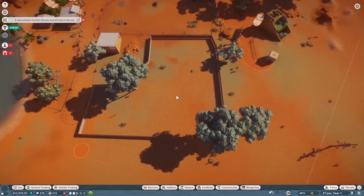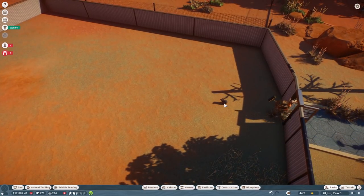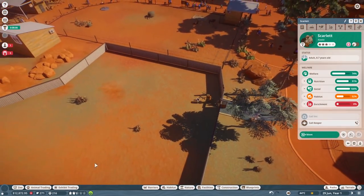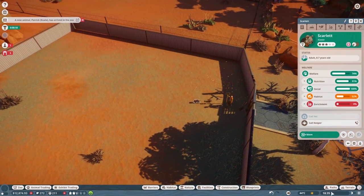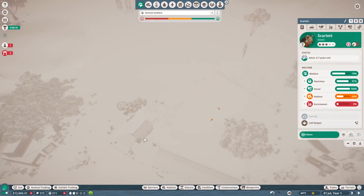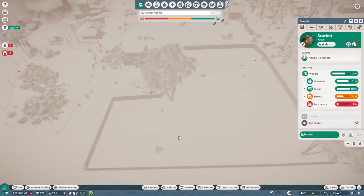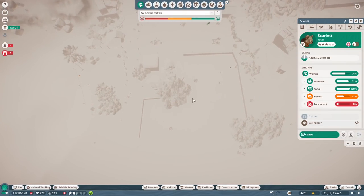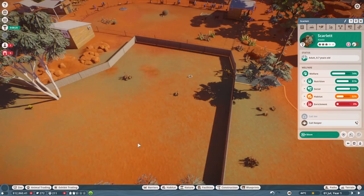All right, looks like Scarlet has arrived. Before we build our path then — that was fast. Let's start working on making our koalas happy. They're definitely not happy, that's for sure. Let's go ahead and pause. And actually, I think we can turn on... isn't this our animal radar? Oh yeah, the heat map — you can see where the animals go. Wow, the koalas are going to have an incredible amount of space to go and roam. That's cool. We could have probably cut it in half, but I want really big space for them. They deserve it.